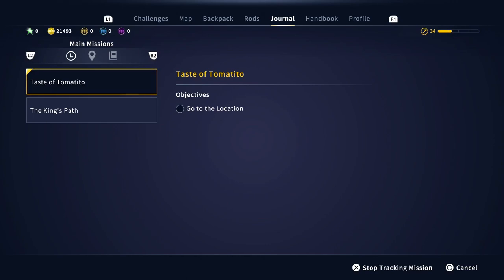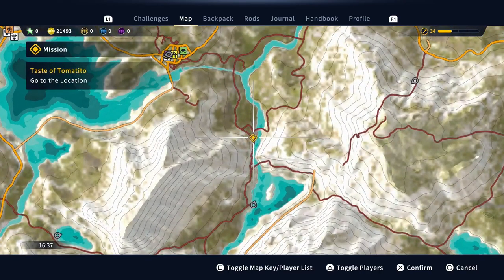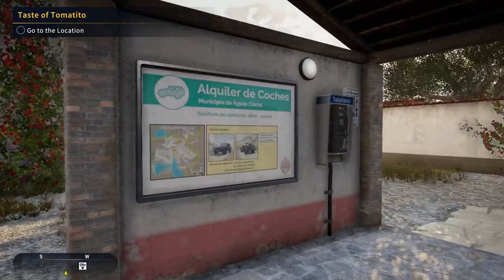Welcome back to Call of the Wild: The Angler on the Spanish reserve. We're going to have a go at doing the rod, reel, and lure missions, starting off with 'Taste the Tomato', which is the lure mission. I need to find the location on the map — just there — so we've got to go there. We'll put a track on it, grab a jeep, and make our way over to that area.